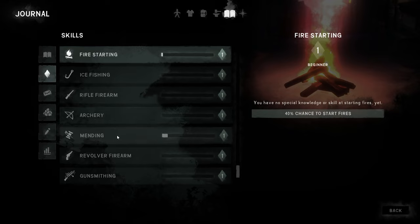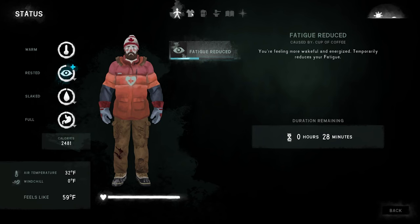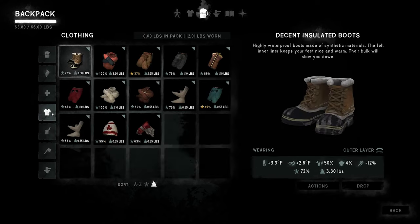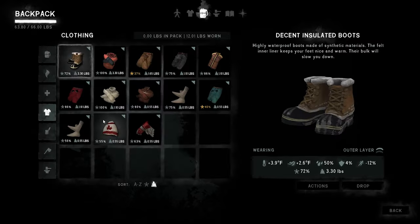The problem is we can't go nuts repairing our clothing right now because our skill is so low that we keep failing and losing materials. Our condition is pretty good overall though. The clothes we have aren't very good, so I don't know what to repair or what I'm going to keep. I know I'm keeping this jacket and probably these boots unless we find the muck locks, and I'm keeping this hat.